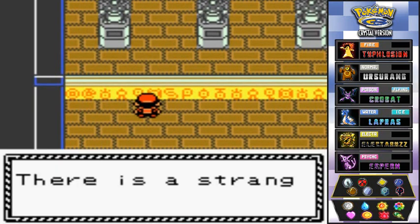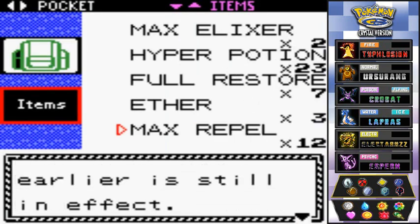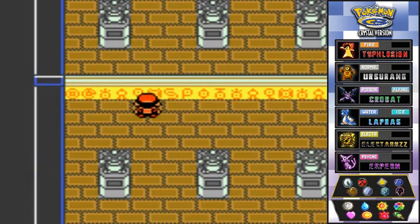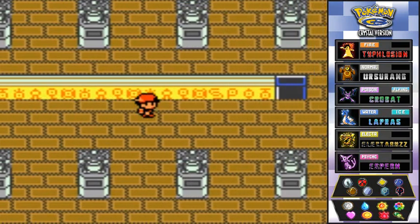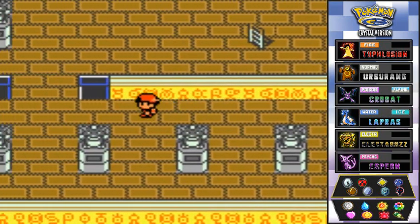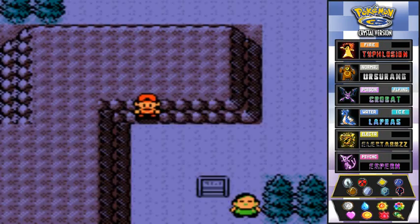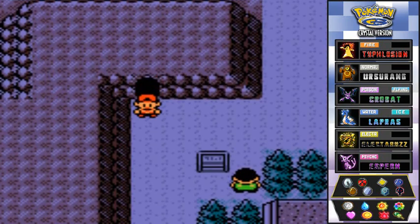We're falling into a hole. There's a strange presence here and I'm afraid of this place, so I'm using a Repel. We've got one more place to go and we're going to have to go through that area twice, which is hilarious. Fast forwarding toward the entrance area.